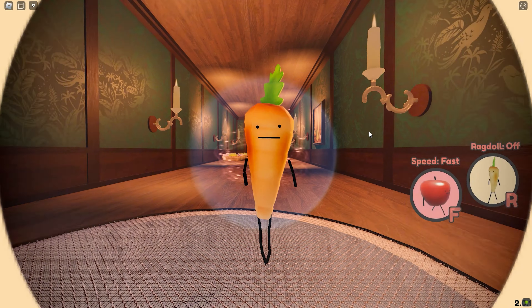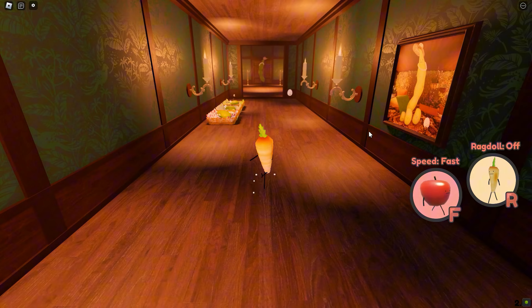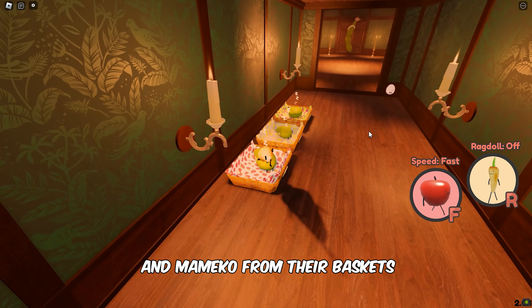Mamsuki is the second one of the Edamame Brothers. To get Mamsuki, you need to take all three sons to their mother, Edamame, three times.